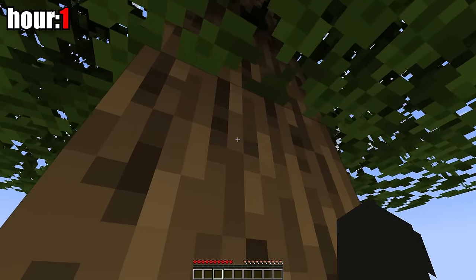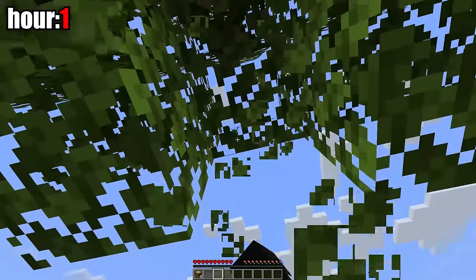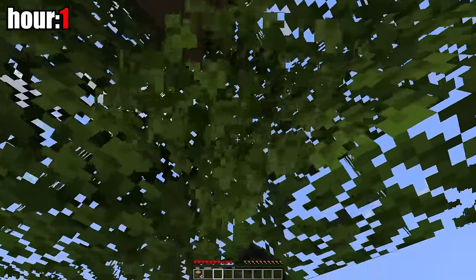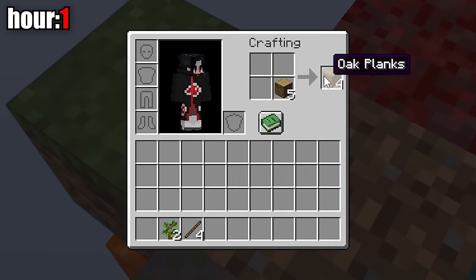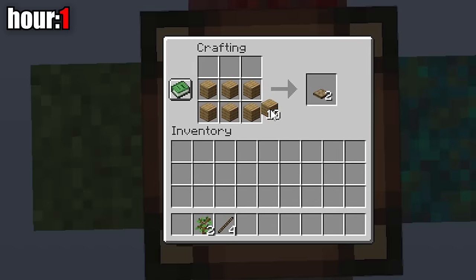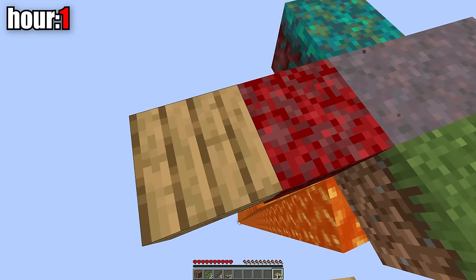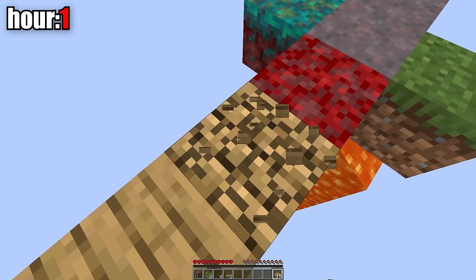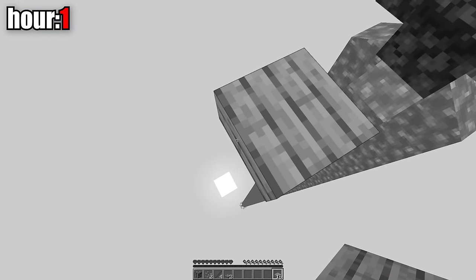Hour one. I started chopping wood, but I didn't cut it all the way down because I need to get saplings from the leaves. From all the leaves, I got two saplings and four sticks. I turned the wood into planks and made a crafting table, which I placed on the only block of dirt. I made two trapdoors and slabs out of the other planks, then built the island with the slabs. I broke the two closest slabs because they could catch fire from the lava and destroy my whole structure.